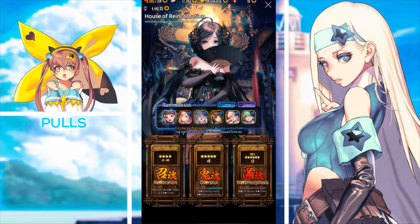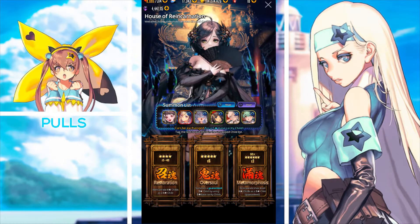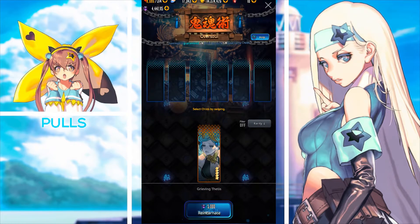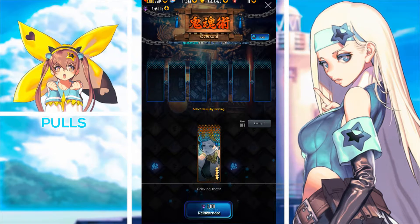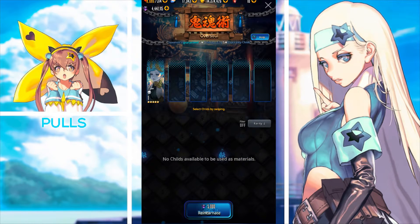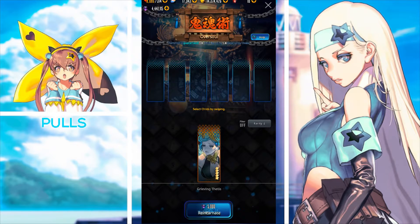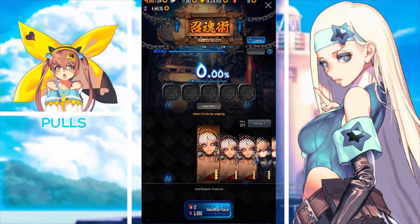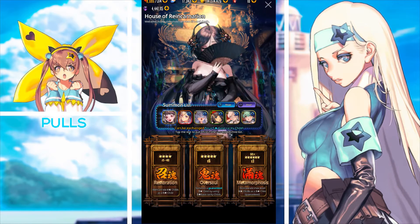The Oversoul tab is honestly the most popular one because a lot of veteran players do get childs that aren't useful, or they just accumulate so many dupes. What you would do here is pick six five-star childs of base rarity. Then you put in 5,000 onyx to reincarnate them, and you will receive one of the childs listed in your summon list.